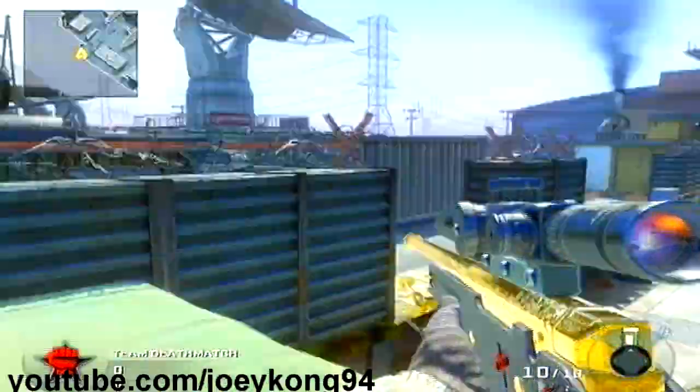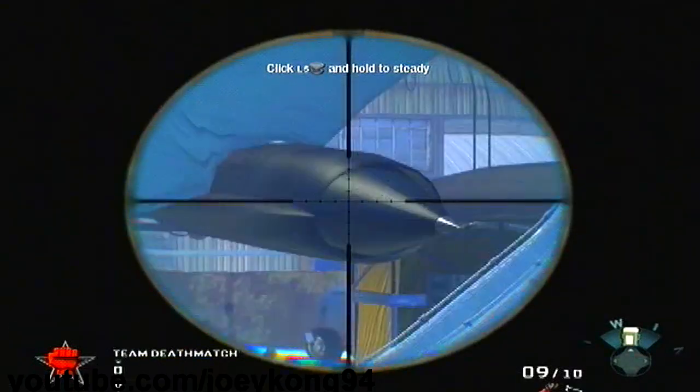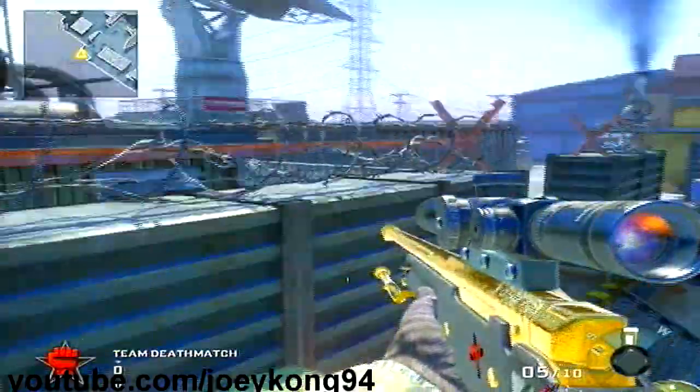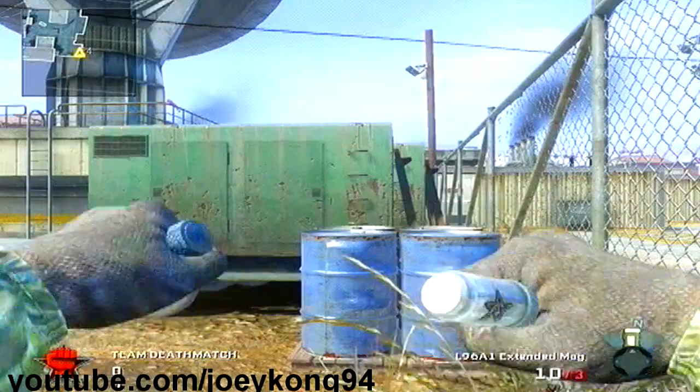The next spot — you're just going to run up to this truck and pull yourself up. You can snipe people right over here. If you get there in time at the beginning of a Team Deathmatch, you'll probably be able to get them right when they come. If you have a noob tube or something you can kill a bunch of them, since that's where a lot of people run when they spawn.